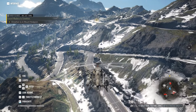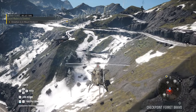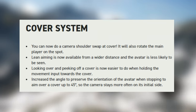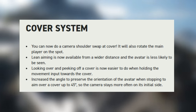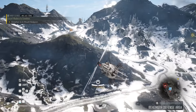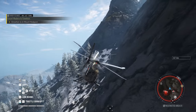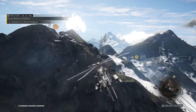Revisiting the cover system: in addition to the camera shoulder swap, lean aiming is now available from a wider distance and the avatar is less likely to be seen. Looking over and peeking off cover is now easier when holding the movement input towards cover. Finally, the angle to preserve avatar orientation when stopping to aim over cover has been increased up to 45 degrees, so the camera stays more often on its initial side.